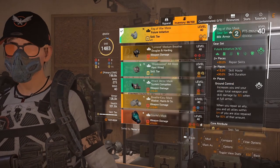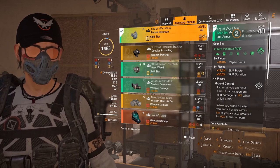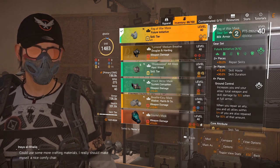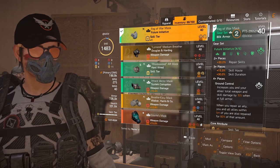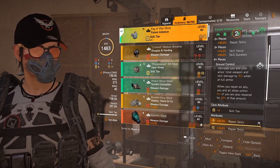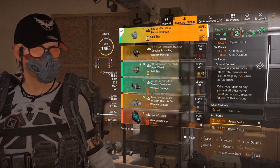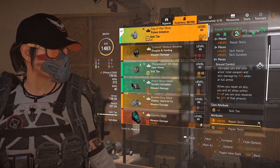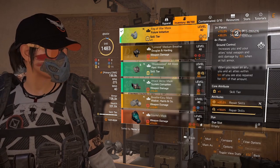Two pieces gives you 30% repair skills, and the amount of repair skills you can stack across this build is absolutely insane — that's what makes it so good. It's available in the gear set, available as attributes, available in mod slots, you can just stack so much. Three piece gives 15% skill haste and 30% skill duration. Four piece Ground Control increases you and your allies' total weapon and skill damage by 15% when at full armor, and when you repair an ally, you and all allies within five meters are also repaired for 60% of that amount — so where you place yourself is very important.